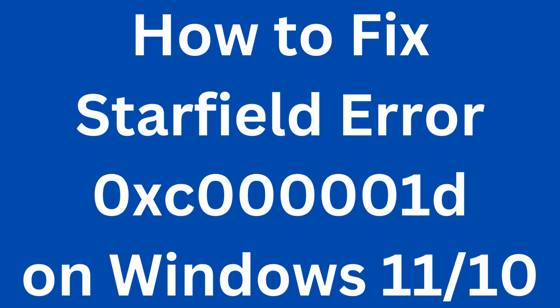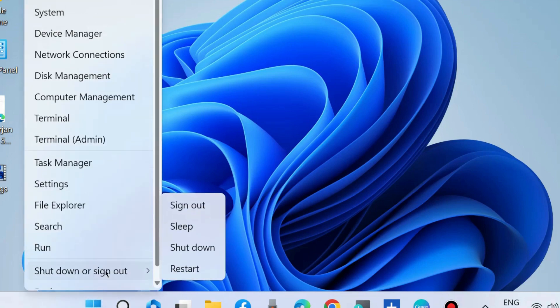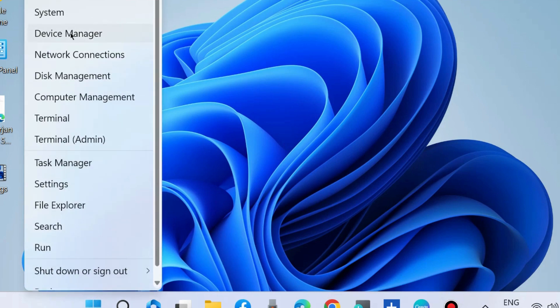How to fix error code 0xc00001d on Windows 11 and Windows 10. This is a startup failure game error that many users face. The first workaround is to restart your system: completely shut it down, unplug all your cables, and then restart your system to check whether the issue is resolved.